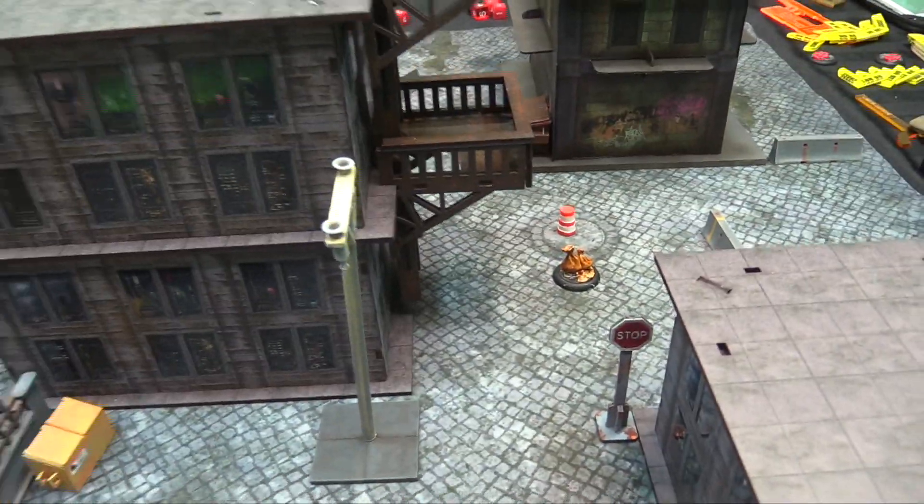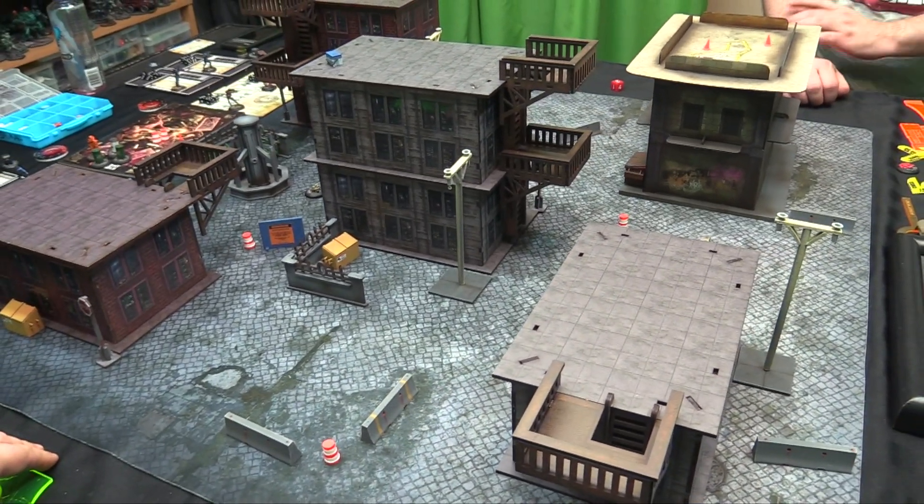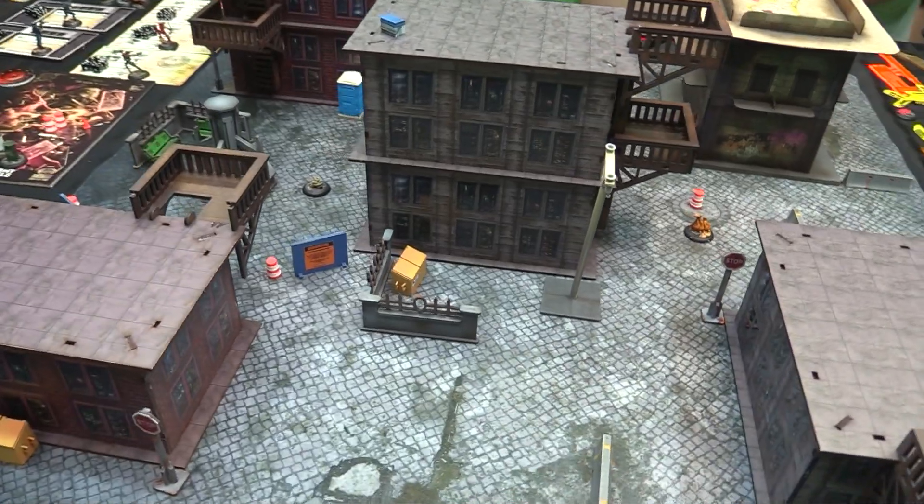We are playing Dirty Money. There are two dirty money objectives here and here — they can be controlled for two VPs. In addition, if you have more models in your deployment zone than the enemy at the end of the game, you get three VPs. Everything else is placed as normal.